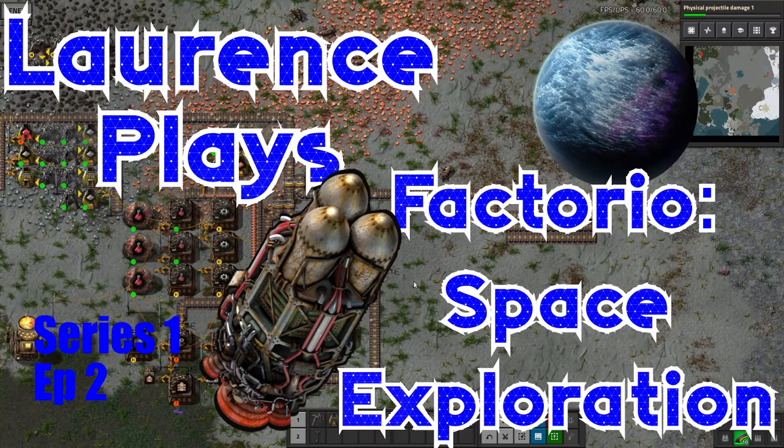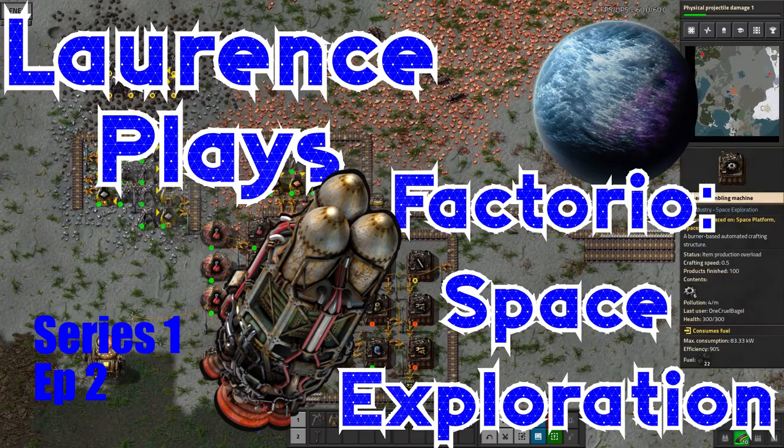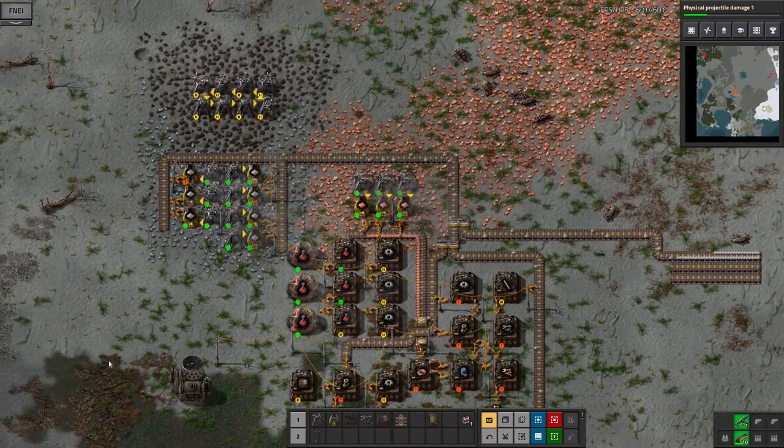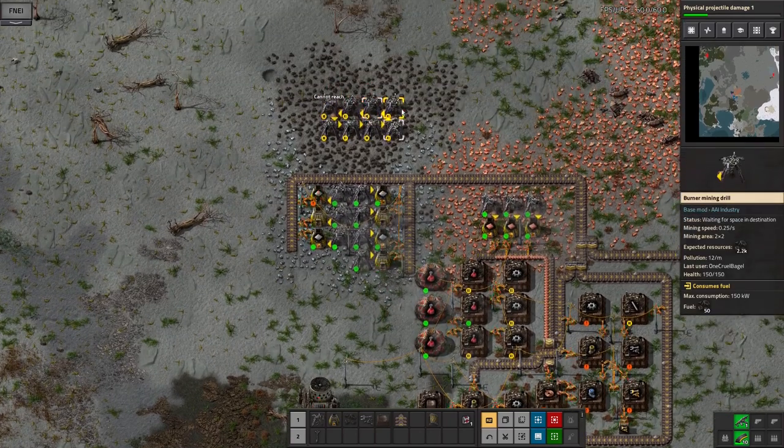Hello everyone and welcome back to Laurent's Place Factorio Space Exploration. In the last episode we got this sort of basic bootstrap bus set up, which is where we've just got a load of machines piled in on top of each other, producing the basics of what the base needs.